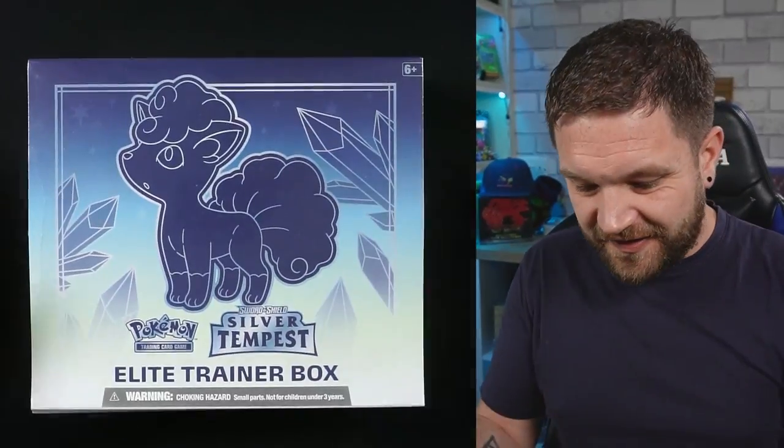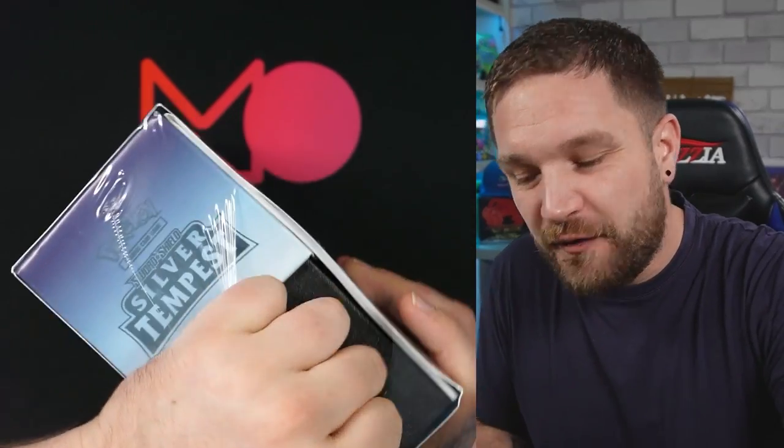I do love an ETB and I tend to buy one when a new set comes out, but if you're purely looking for value for money and just want to open booster packs but can't afford a booster box, you need to go for the blisters. You pay a pound less and get one extra booster pack — it's a no-brainer. Win goes to the blister packs.